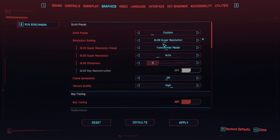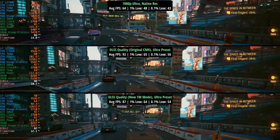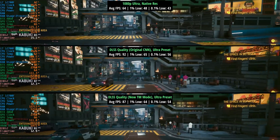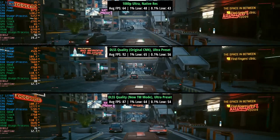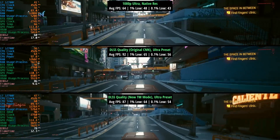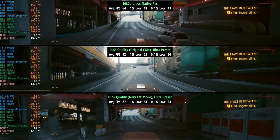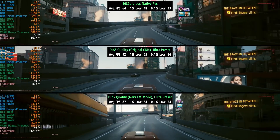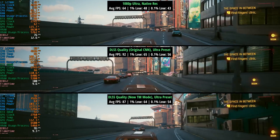According to the in-game description, the new Transformer model offers more image stability, less ghosting and improved anti-aliasing. Personally I do believe the new Transformer model looks better, though it does seem to come at a slight cost to performance. I demonstrated this yesterday with my 3050, and the same can be said with the 4060 we have in the system today. If we cycle through performance runs with the FPS metrics on screen, we can see the old CNN quality mode runs a little better than the new TM quality mode.